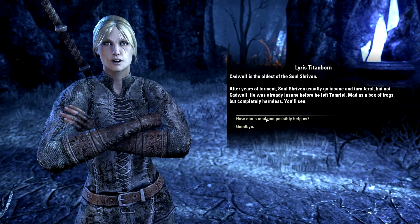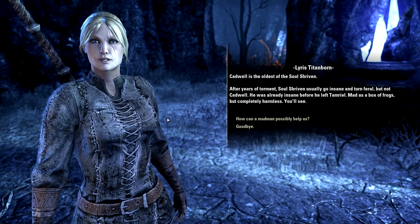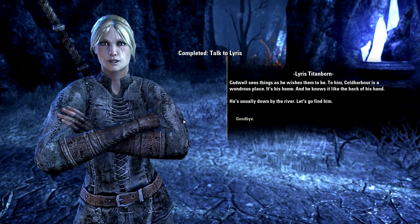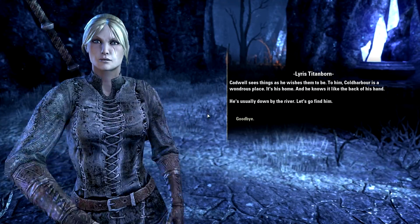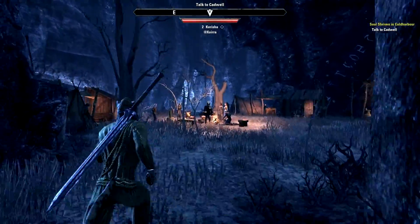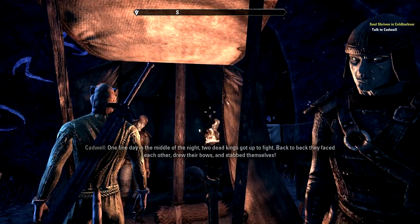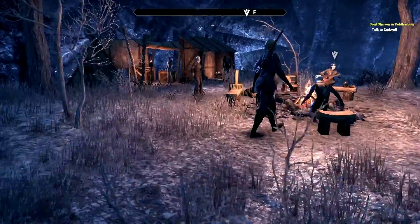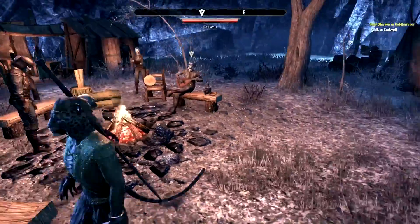Cadwell is the oldest of the Soul Shriven. After years of torment, Soul Shriven usually go insane and turn feral, but not Cadwell — he was already insane before he left Tamriel. Mad as a box of frogs, but completely harmless. Cadwell sees things as he wishes them to be — to him, Cold Harbor is a wondrous place. One thing I don't understand about this game is that Molag Bal steals your soul and puts you in this Cold Harbor prison, yet somehow allows these people incredible freedom to walk around and meet people, which is kind of weird.